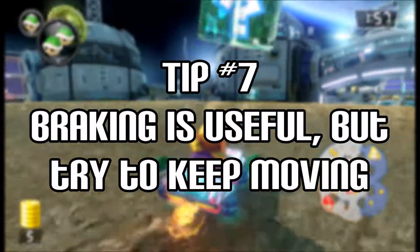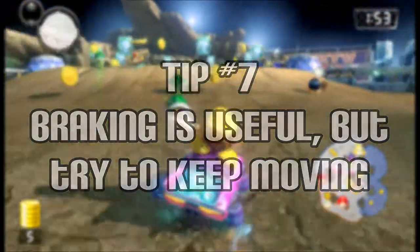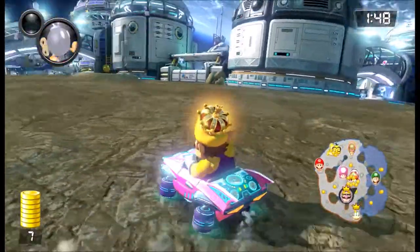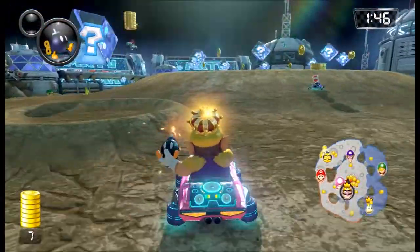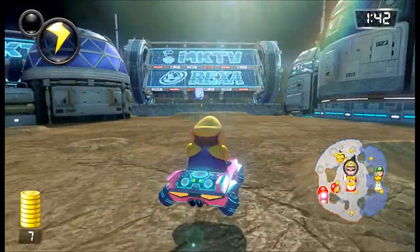Tip number seven: braking is useful, but try to keep moving. In previous videos, I have suggested that you keep moving without stopping, but braking and making quick U-turns can help gather dropped coins. Just don't stay in one place for too long. Nearby players will see a slow moving player as an easy target.